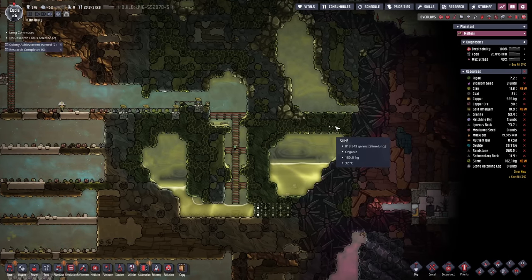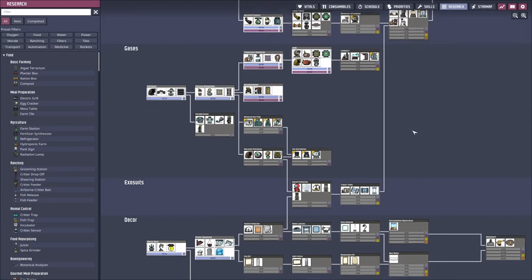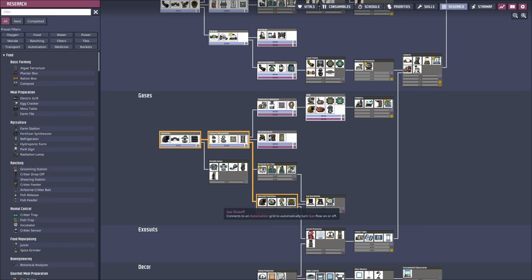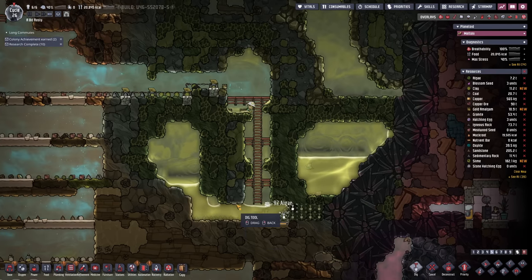Our diseases are set to the hardest difficulty and I'm not sure how bad that gets. Hopefully it doesn't cause any fatalities, but we haven't researched any medicine. I should probably start researching the stuff we're going to need for electrolyzers — atmos sensors, gas shutoffs, yes please. And when that's going on we shall continue this.